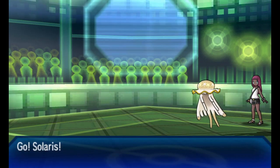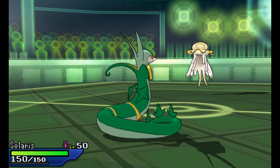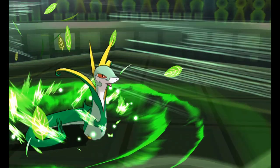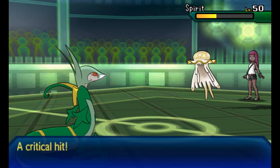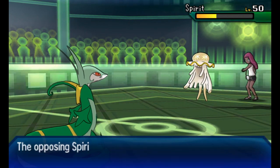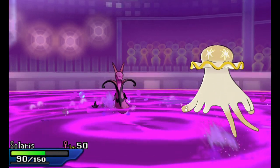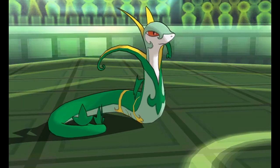I really don't know what I could have done. This Serperior is holding a Choice Scarf - wait, no, I took Choice Scarf away. Choice Scarf Serperior is fun but it's not as cool as I thought it was. Got a critical hit but that didn't matter. Sludge Wave is going to take out Serperior and the Beast Boost is going to make this Nihilego even stronger.